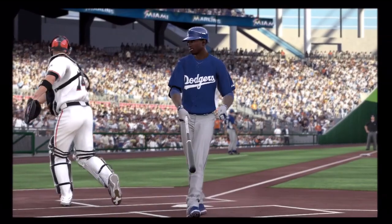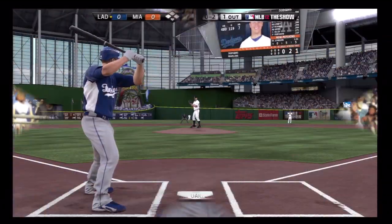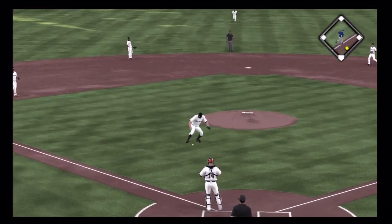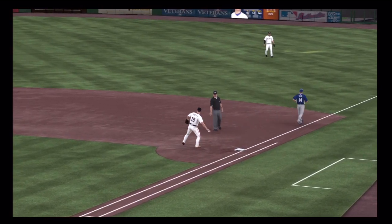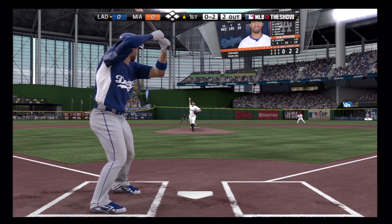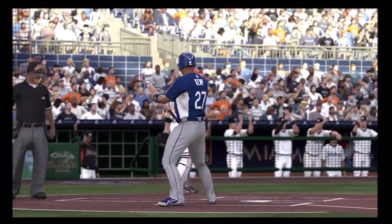They tie him up in proverbial knots there as Mark Ellis steps in. Oh dear, that caught him full bore on the mound as it ricochets back toward the plate. He still has the wherewithal. Matt Kemp will stand in. Swing and a miss as the slider sets him down for the final out of the inning.